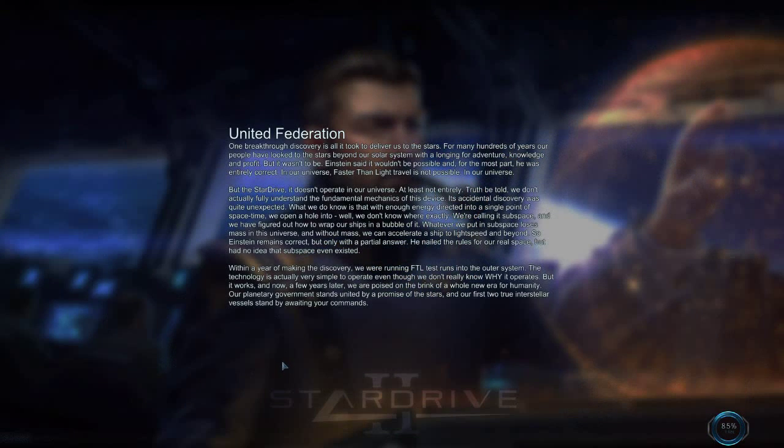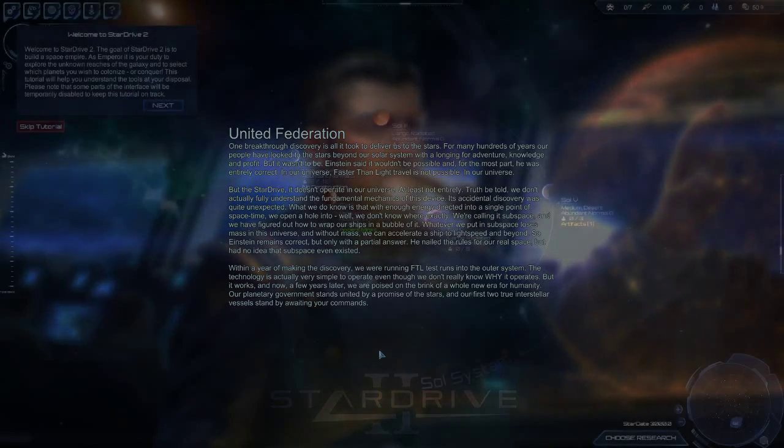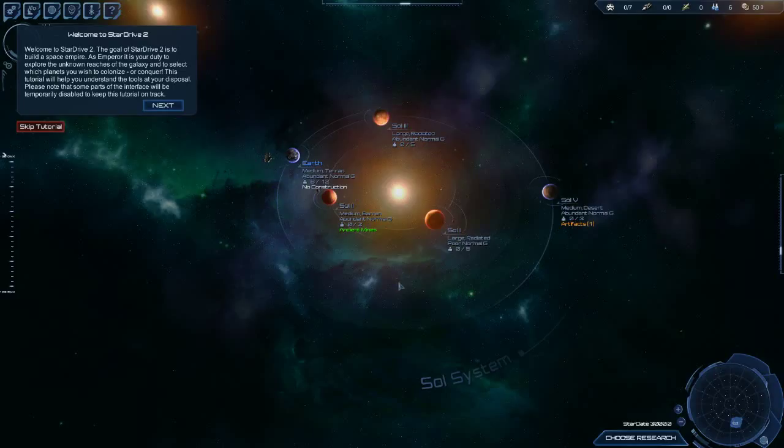So, the United Federation. We are way too interested in just getting things rolling here and trying this wonderful game out. Personally, I would love to thank the developers of this game — thank you for all the time and effort they put into it. So we're going to go ahead and hit next. Welcome to Star Drive 2 — the goal is to build a space empire. As Emperor, it is your duty to explore the unknown reaches of the galaxy and select which planets you wish to colonize or conquer. We're actually going to skip the tutorial — I did not realize it was going to be a step-by-step thing.